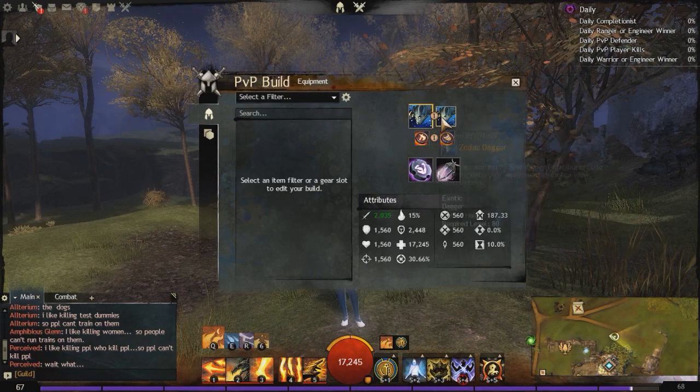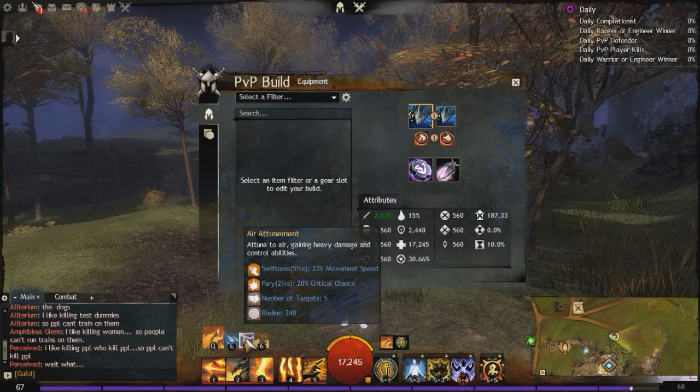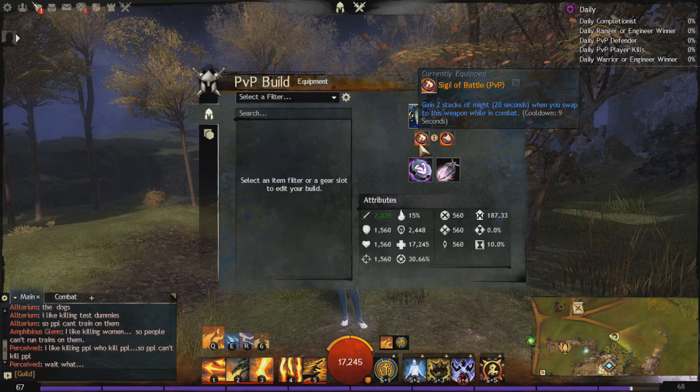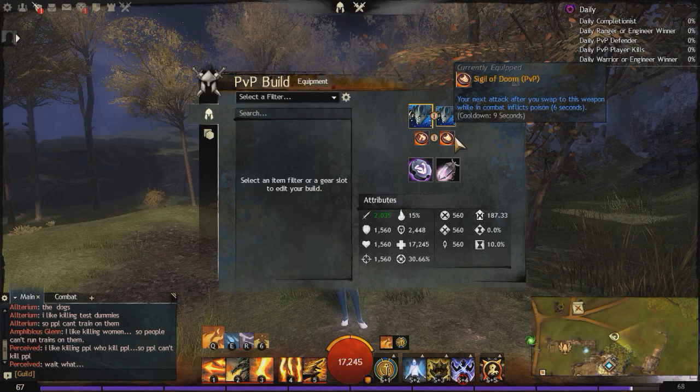For our Sigils, Sigil of Battle gains 2 stacks of might when you swap to this weapon while in combat. So for a Double Dagger Ellie, every time we switch attunements, we will be gaining those 2 stacks of might. And then Sigil of Doom — if you are doing a DPS build for any class in Guild Wars 2 and you're wondering what's the best second Sigil, Sigil of Doom is almost always the best option because when you put poison on somebody and they heal, they're going to heal for a lot less. So Sigil of Doom is usually a really good choice for damage dealing builds.